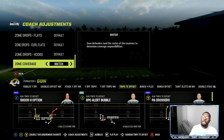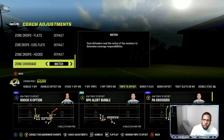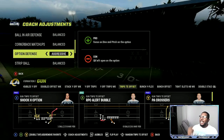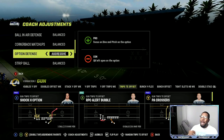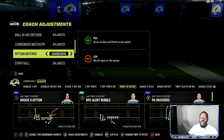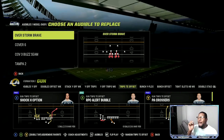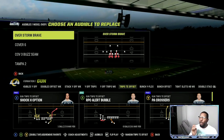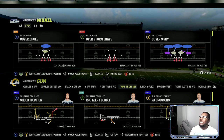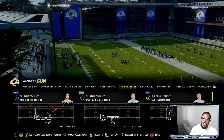I want to be on match coverage whether I'm running man coverage or cover two — it doesn't matter. I want to be on match coverage so I don't have to change that option defense. I like to leave the QB left open in the option so my user can go down and get him. I want the pitch and the dive taken care of by the CPU. This is all post patch. The only defense you need: over storm brave, cover six, cover three buzz seam, and then my stock play that I come out in is cover four quarters out of the nickel over.